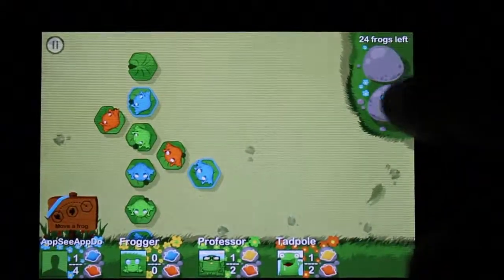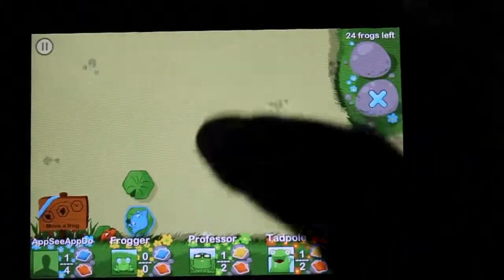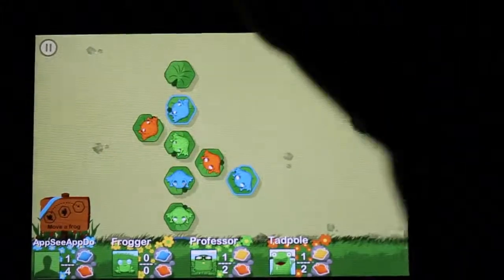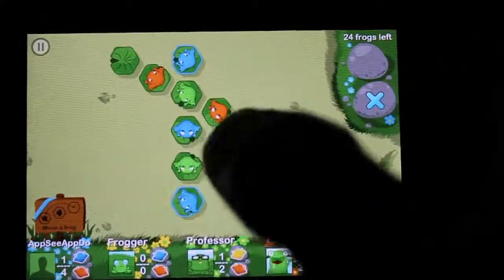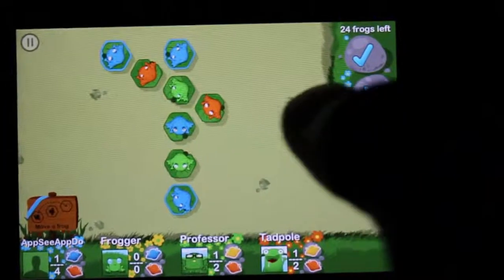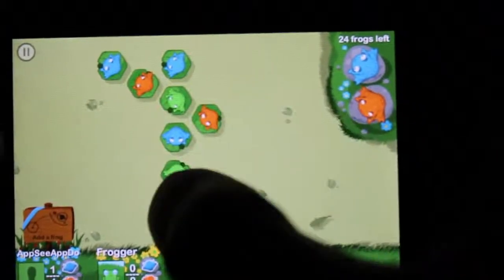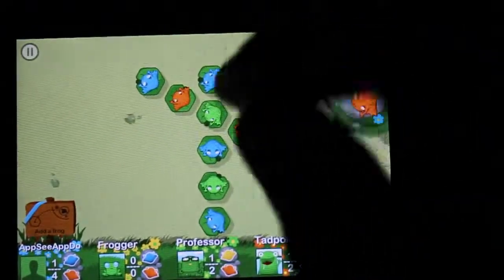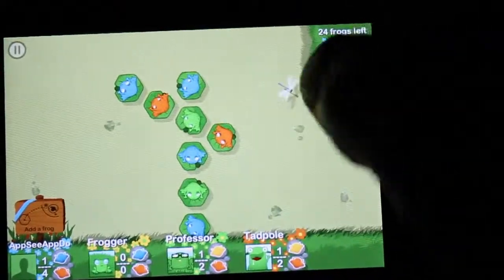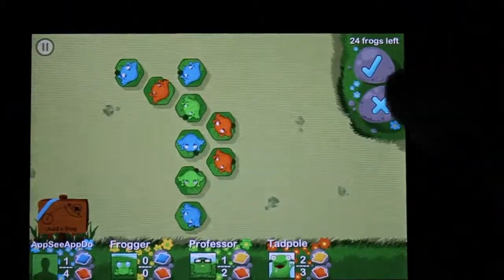I don't know, it doesn't make sense, so I'm just tapping stuff. I'll click on near, then we're going to respawn it — okay, maybe I'll pass. That frog moved. I don't know what I'm supposed to do after this. Add a frog — so if I add a frog, I just drag to add this frog here.